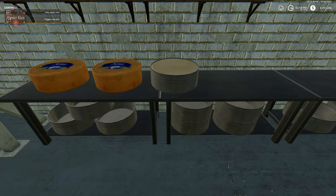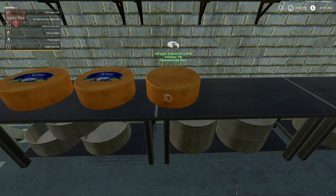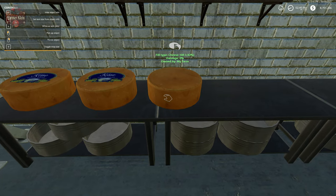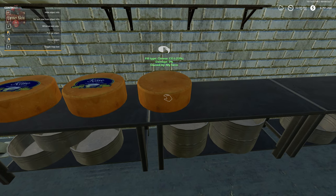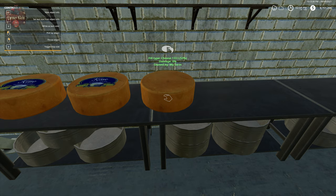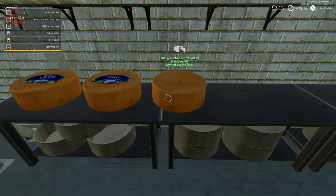The cheese goes from being in the form, out of the form, aged a bit — or covered with wax or whatever — and then when it's full at 250 liters, it gets its label. Don't take it off until it has its label.